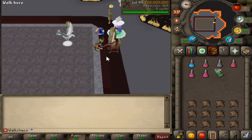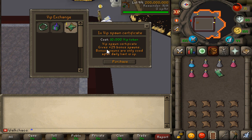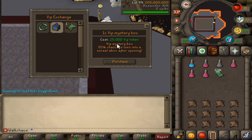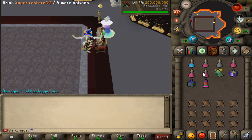Walking north you'll find the mountain dwarf, which is the VIP exchange NPC. He sells a VIP spawn certificate giving 25% bonus spawns, and a VIP halo costing 500,000 VIP tokens. There's also a VIP mystery box with a 50% chance to convert into a normal donator box after opening. I'm going to purchase two of those and see what we get.